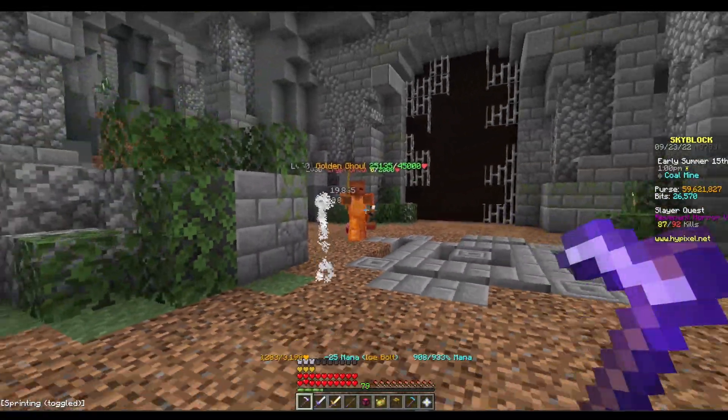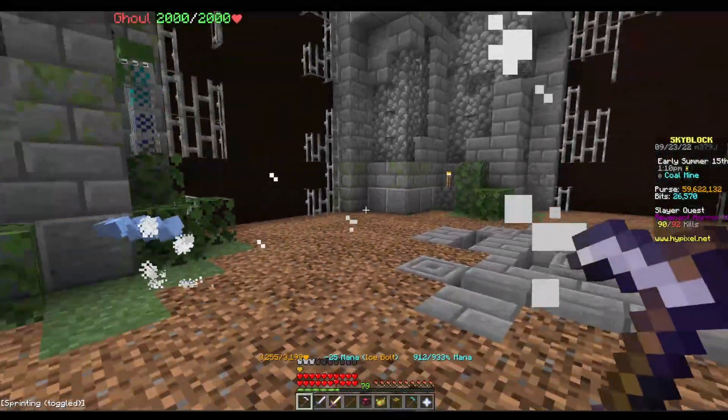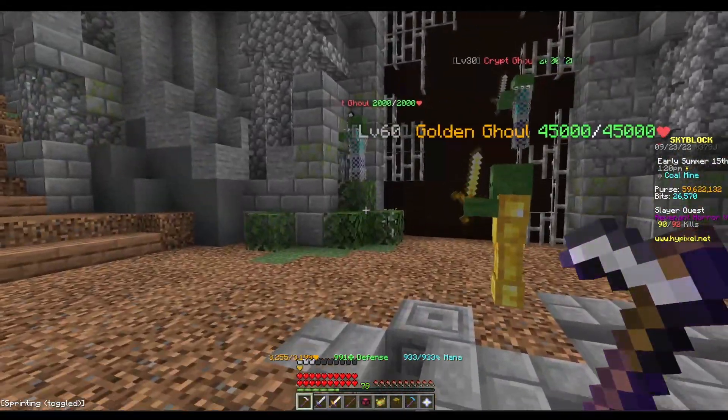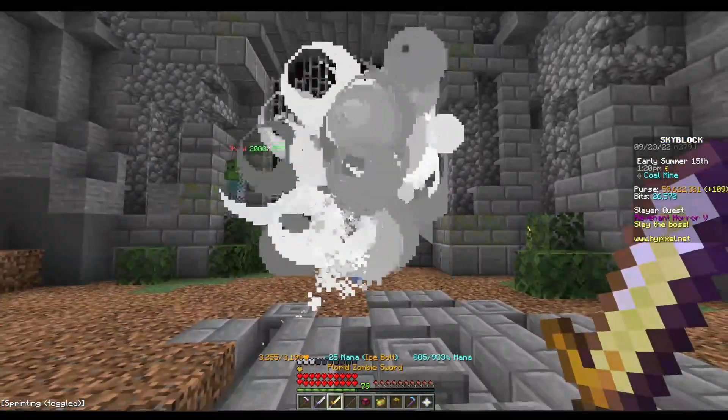This method basically allows you to get rid of all of the TNT, so you no longer have to dodge it. You outlast his damage attacks and out-melee him. Here's how it's going to work — I'm going to spawn the boss.